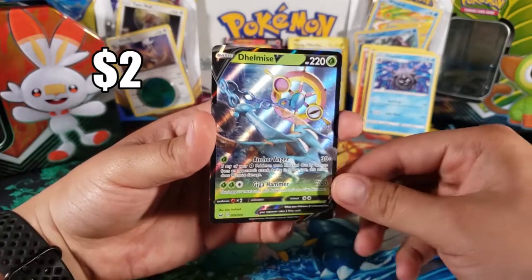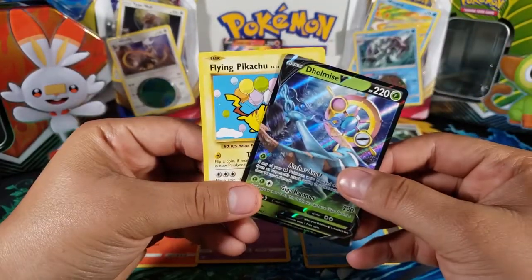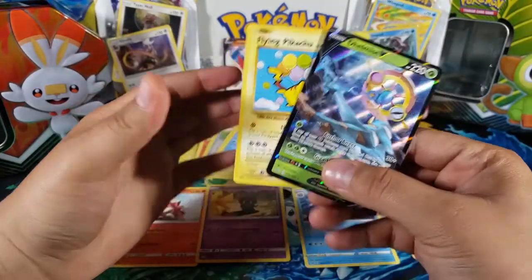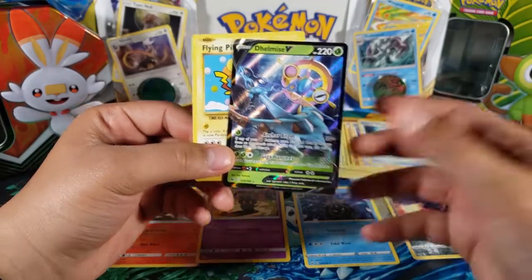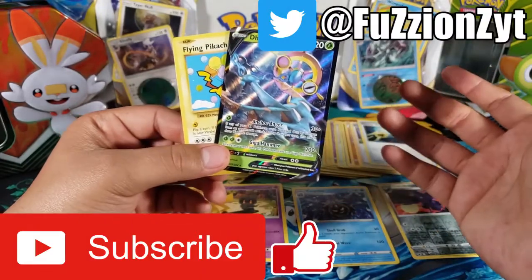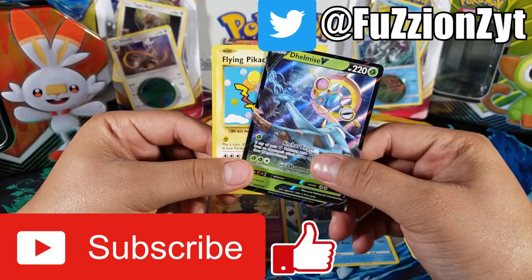Pretty cool — I do not have this V card so that's awesome. At the end we got some cool cards: the Delmise V, the secret rare Flying Pikachu, and a reverse rare Corviknight. This tin was not a dry tin — it was actually pretty good. For five packs getting a secret rare, a V card, and a reverse rare — that's average. Leave it in the comments what you think, like the video, subscribe, and I think I'm going to do the blister pack battle next. Thanks for watching, peace out.